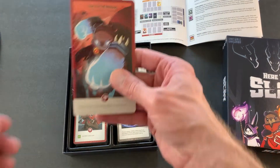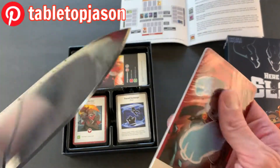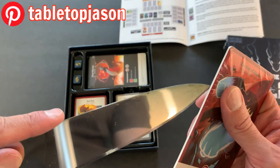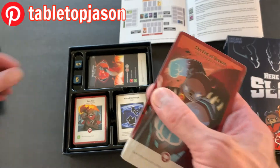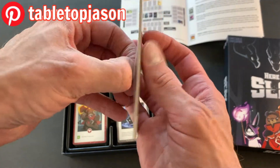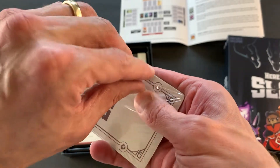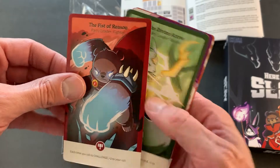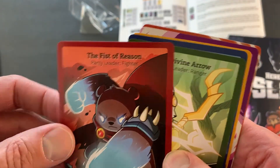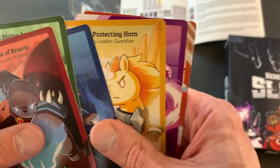Let's see what these cards look like. These must be the oversized monster cards. The Fist of Reason, The Divine Arrow — these look more like they're objects.